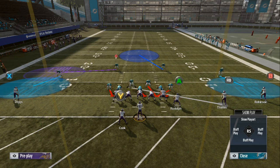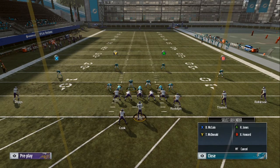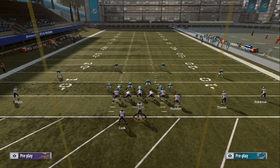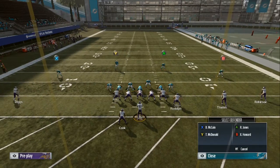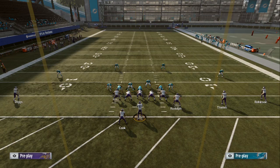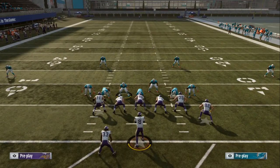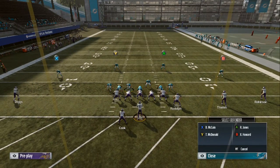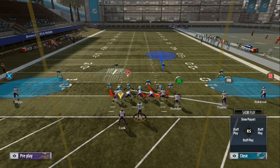Whoever you want the computer to cover, always put your user on somebody. That safety in the middle of the field — push A and put him on the inside third or inside quarter. Then you play the sticks. The only thing you've got left is that purple zone — the cloud is gonna follow the receiver about three to four seconds down the field, which is enough time for the blitz to already get there.